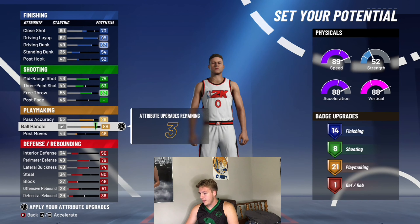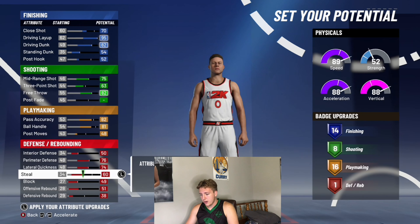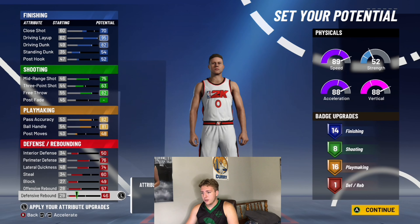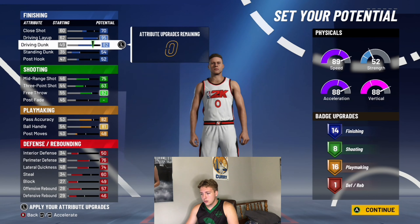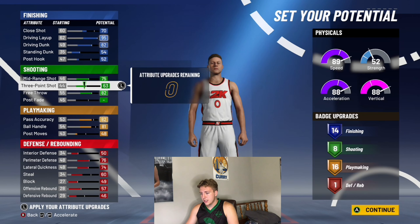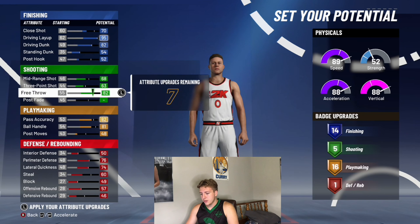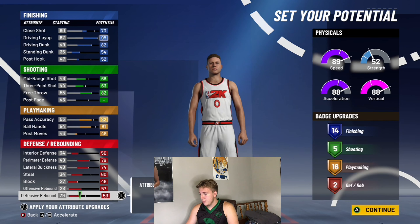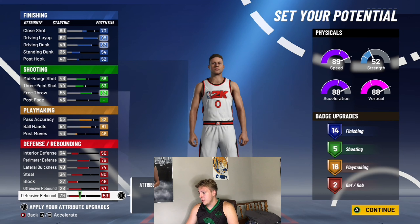Post moves don't really need to be up. Interior defense needs to be all the way up. Perimeter defense needs to be all the way up. Lateral quickness needs to be all the way up because that will really give you an advantage. Steal — make it at least like a 60 maybe. Block maybe just optimize it a little. Offensive rebound needs to be optimized, so you can take away from your three-point or post fade and give it to this one out here — make it a 38 overall.